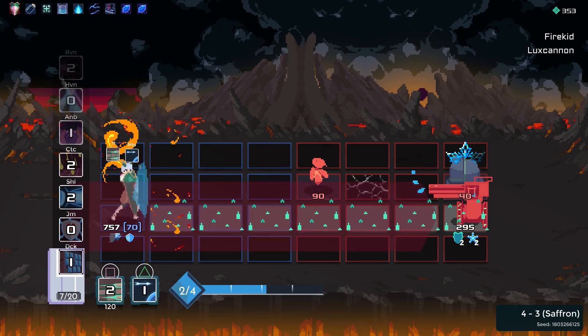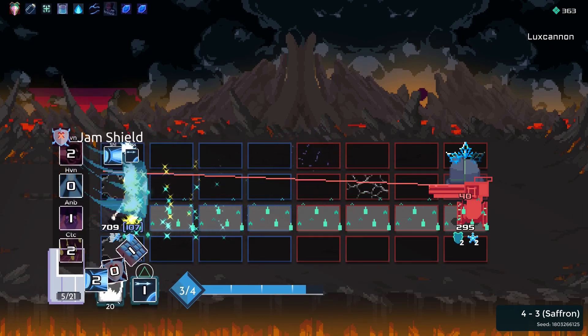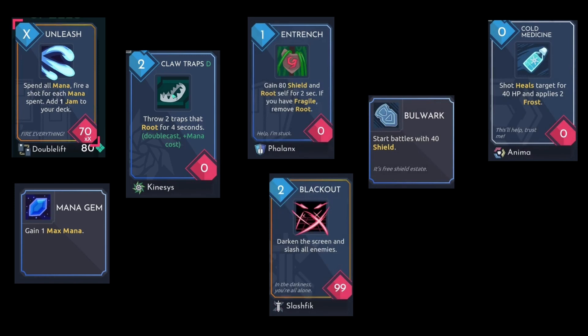On top of that, a Lux Cannon takes some health off me because I fail to reflect the admittedly hard to reflect attack. But at the very least, I find some nice spoils as I travel through the zone.